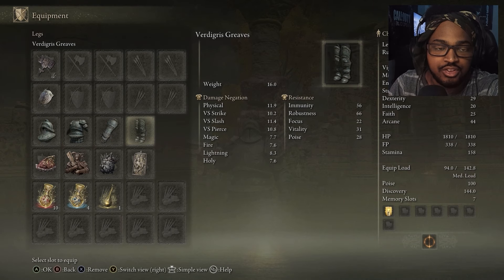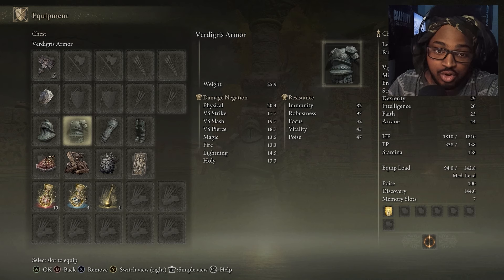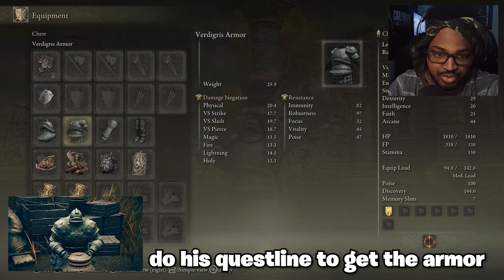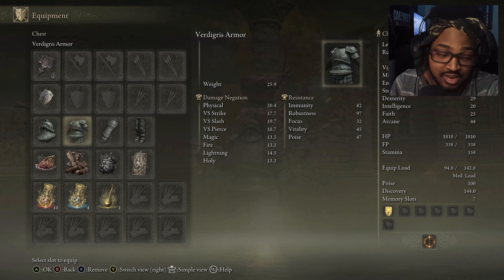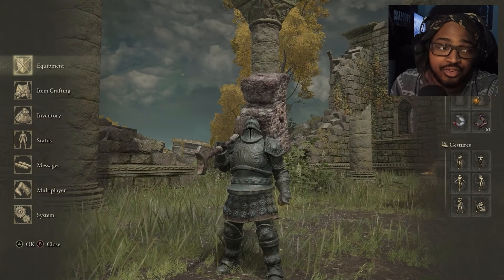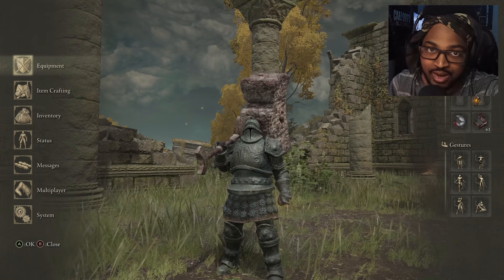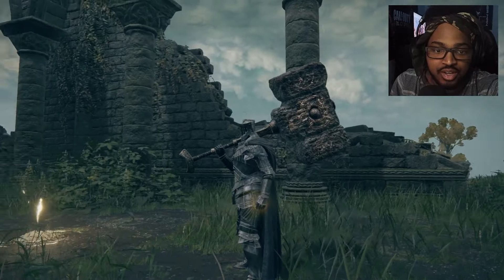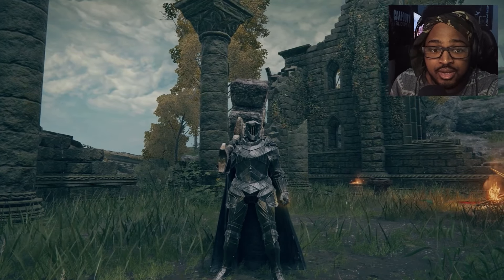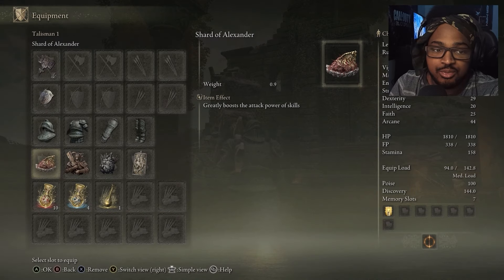For the armor set I'm using the Verdigris set, which is basically Moor's entire armor set from the DLC. The damage negation stats are really good — you'll be able to take hits like nothing. The downside is you'll be fat rolling, so you'll need Great Jar's Arsenal to avoid that. Another good option is the Solitude set, which is also solid for a Strength build and provides good damage negation.